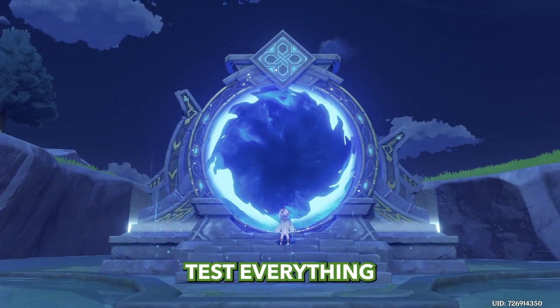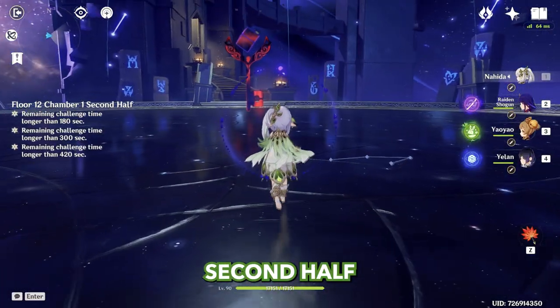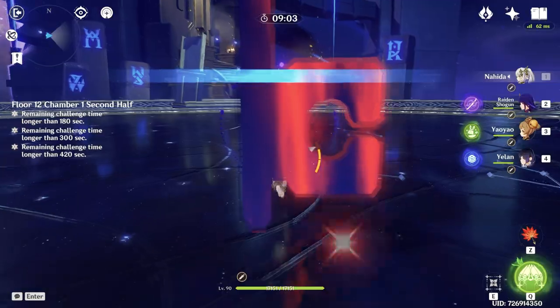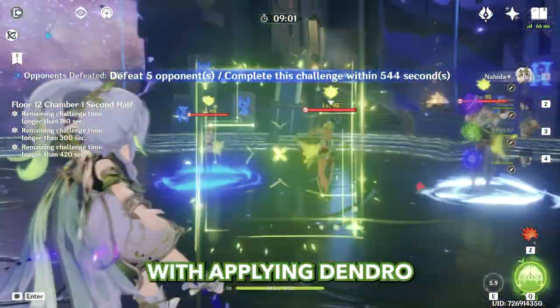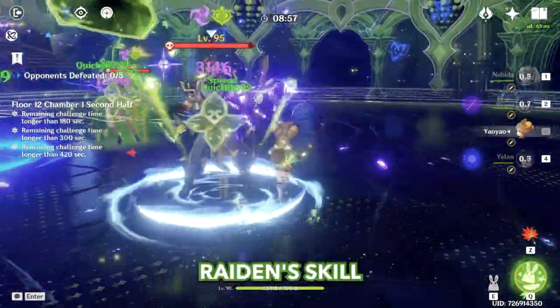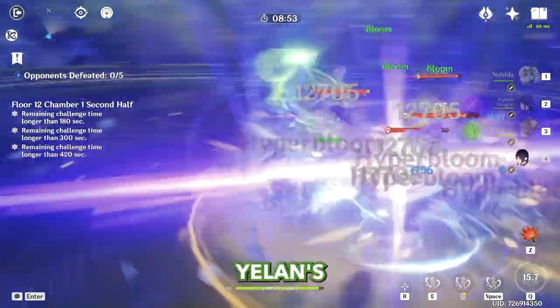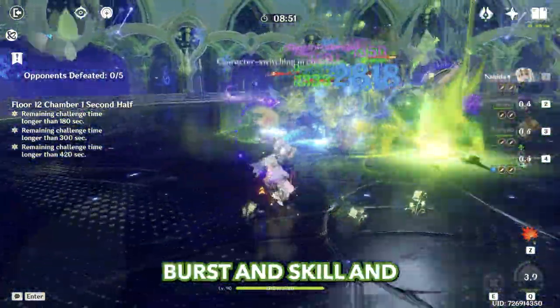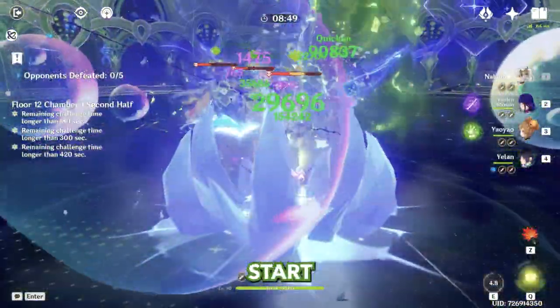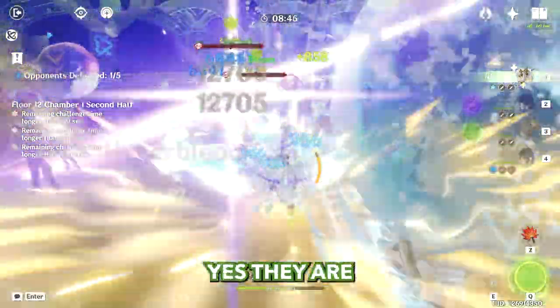Let's test everything in Spiral Abyss, second half, just to crack some nuts. Starting by applying Dendro, Nahida's burst, Raiden's skill, Yao Yao skill, Yelan's burst and skill — and start dancing with Nahida. And they are just melting. Yes, they're already done.